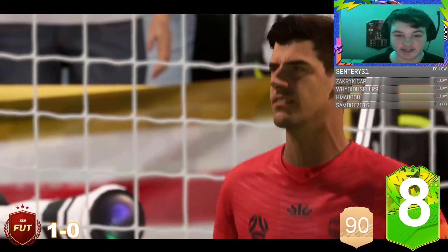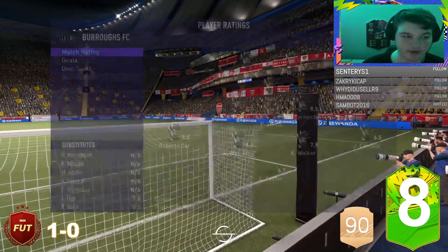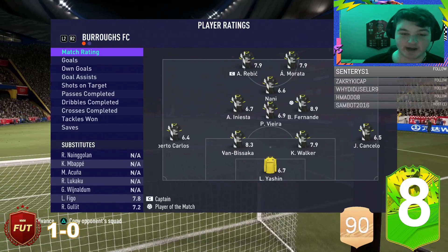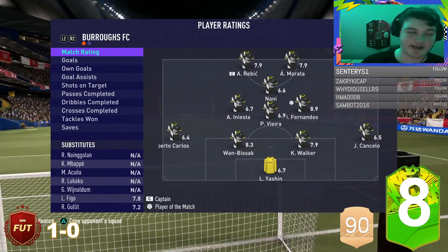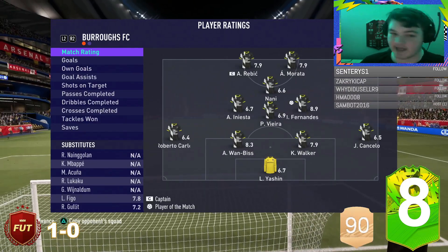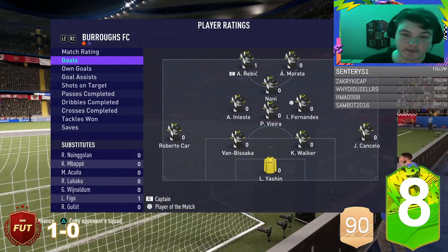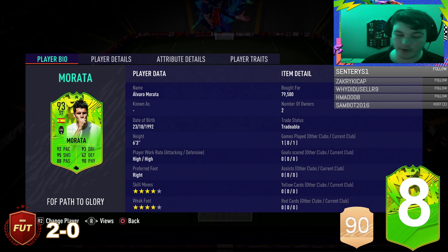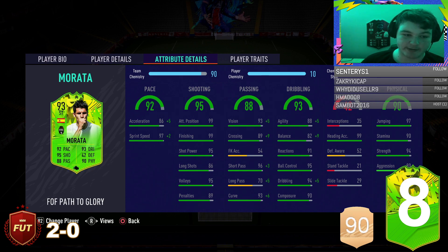A very good performance from both Morata and Ribich - obviously Ribich the only one on the score sheet, but Morata was very impressive. They both got 7.9 ratings but Morata didn't get a single goal or assist, which feels fair. Ribich was terrible the first half but bagged that goal in the second. Morata was really solid - the fact he out-strengthened both Sol Campbell and Boateng at the same time is absolutely nuts.